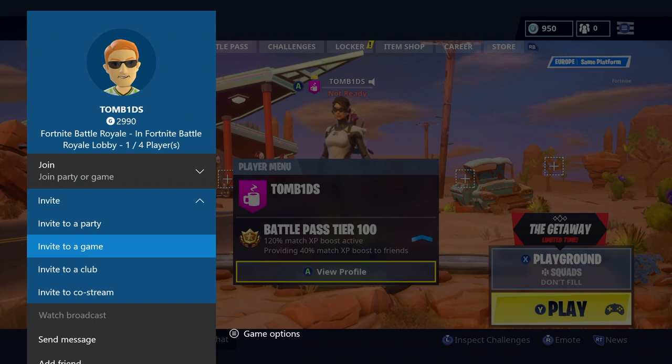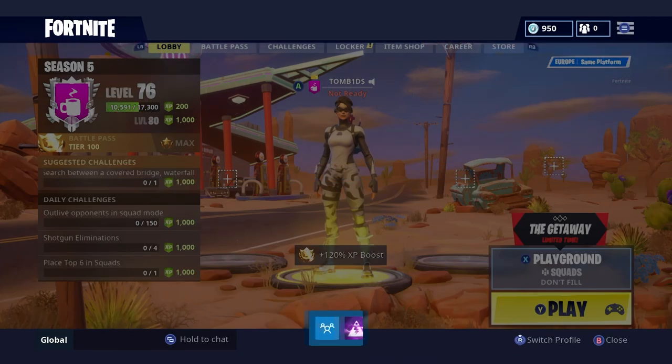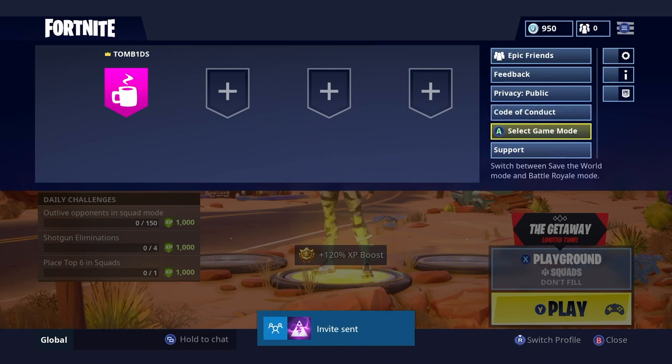What you're going to have to do is invite yourself to a game. So invite yourself to a game, then go to Select Game Mode.